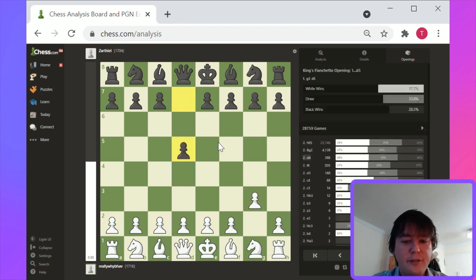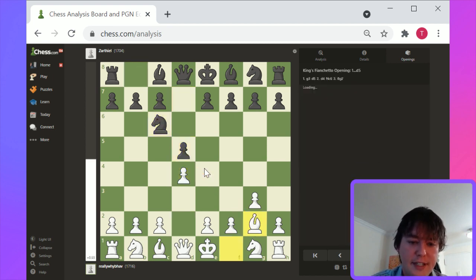So I was thinking about why d5 is the most popular response to g3. I think it's just because it blocks off this fianchetto diagonal. So here d4, Knight c6, Bishop g2, and basically the middle of the board is blocked off for white.